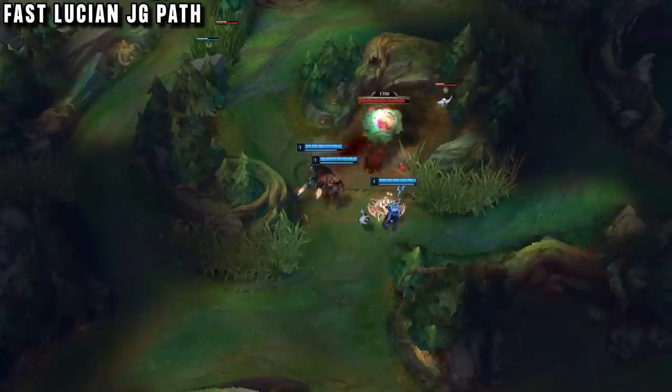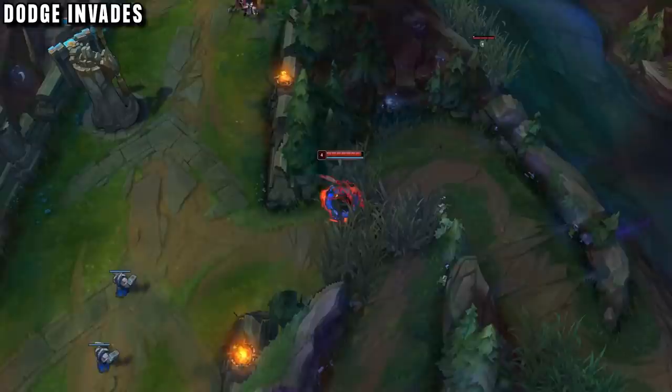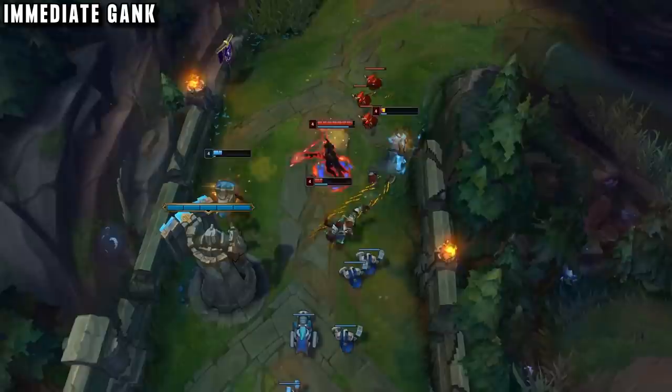Vaykin stays alive and goes onto red buff, now having smite to finish it off — kiting it around and avoiding hits like a true challenger jungler. If you start red, the same path works in reverse. Since you can get invaded, you have the option to skip wolves and do Gromp instead, as this lets you keep an eye on your blue buff in case someone tries to steal it.